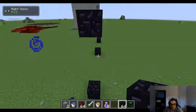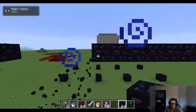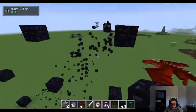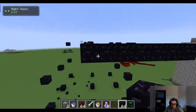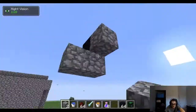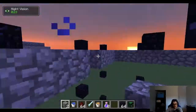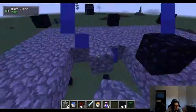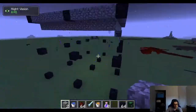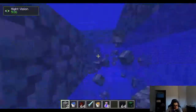I decided to use obsidian, which is the most solid material you can get in survival. That way the trap can still be used in survival. Since it's a bit harder to get obsidian in survival, I'm trying to use as little as possible while still making a useful trap. As you can see in fast forward, I'm placing only certain blocks of obsidian here and there. Since the dragon is a large entity, I don't need a full wall — certain blocks placed strategically should be enough to trap it, as it needs several blocks of space to escape.